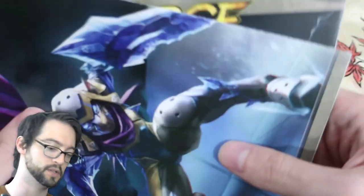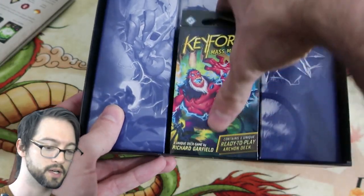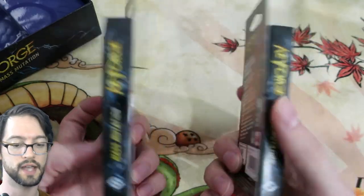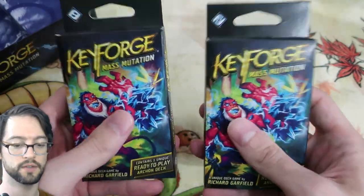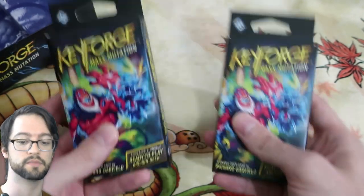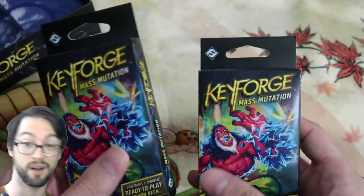You also get a couple of playmats with this set. There's really no way for me to open these, but you get cool artwork — that's kind of dope. The box comes with two completely unique decks. These decks are your decks. Even in the starter kit, the decks are just booster packs, so you get one full deck in here: 36 cards and one Archon card.